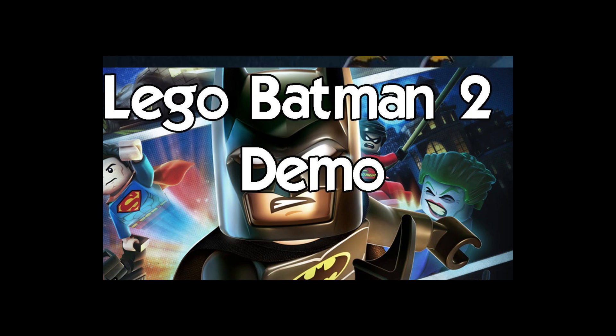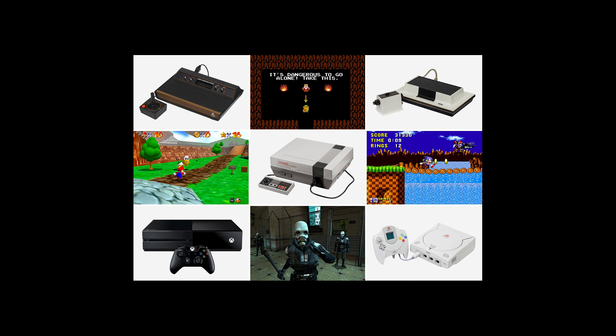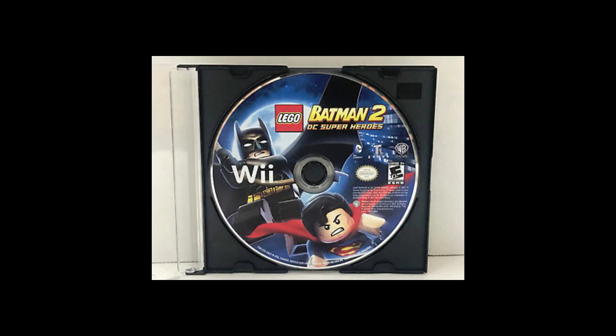LEGO Batman 2: DC Super Heroes was released in North America on June 19, 2012, for the Xbox 360, PlayStation 3, PlayStation Vita, Nintendo 3DS, Wii, Nintendo DS, Microsoft Windows, iOS, and Android, followed by a release in Europe on June 22, 2012. The game was released digitally on PC through Steam, and later expanded to the Epic Games Store on September 19, 2019. An OS X version developed by Feral Interactive was released on September 6, 2012, and TT Games later developed a port for the Wii U that was released on May 28, 2013.